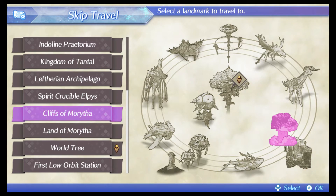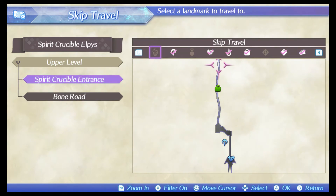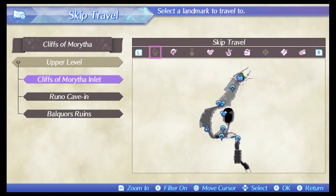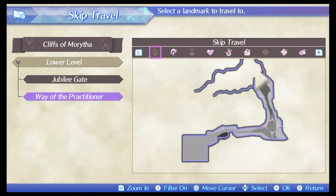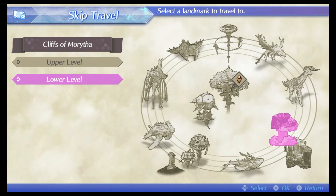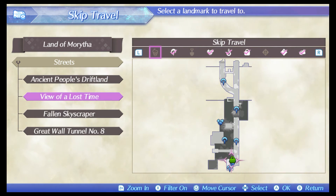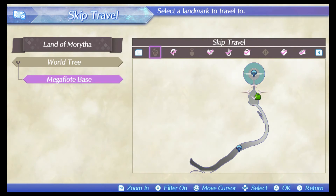Quick recap: first one — Spirit Crucible Elpis, upper level, the entrance, make your way down. Cliffs of Morytha upper level, Cliffs of Morytha Inlet, NPC right beside you. Lower level, Way of Practitioner, make your way down the little platforms and the NPC will be at the end. Land of Morytha, the Streets, View of a Lost Time. Then the World Tree — still in the Land of Morytha — the Mega Float Base.